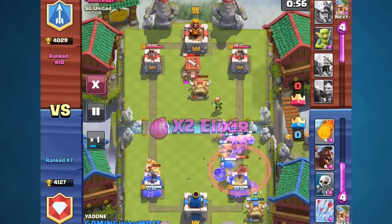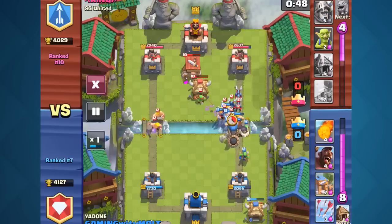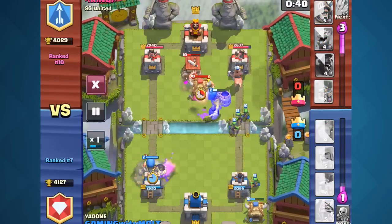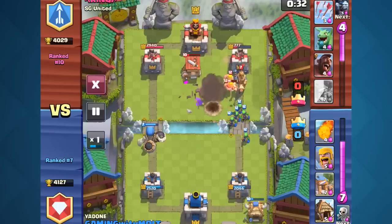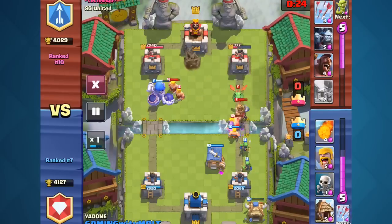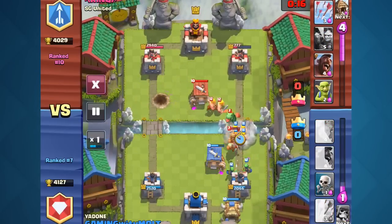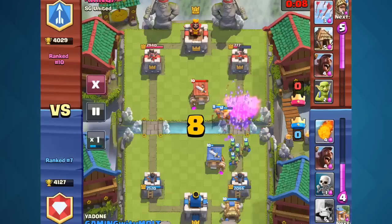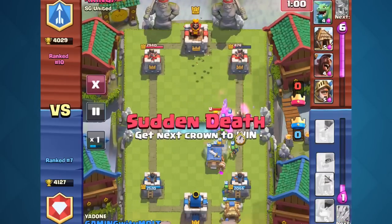You can see over on the left he's got two barbarians. I'm going to go ahead and distract this last one with skeletons. We're going to keep that thing alive and get a good push going as we see his things are about to go down. We're going to arrow right here, and then I think I might fireball that barb hut over there. I am going to fireball because he has all of that and we've got to get rid of all those buildings as our guy goes in there. You can see our giant skeleton over on the left pushing in there doing good work. We're building up our elixir — we've got to get this right tower down because we're super close, and his Prince is coming in.